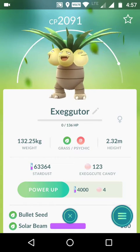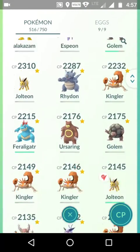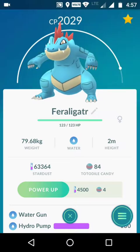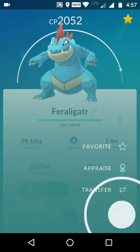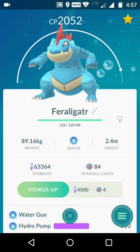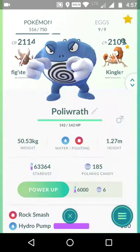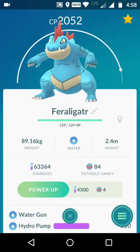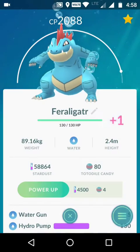This Exeggutor came back from a gym and got unfavorited — should I power it up? I also have a Feraligatr at 2052 with Water Gun and Hydro Pump. I also see a Poliwrath with Rock Smash and Hydro Pump — that's a really good Tyranitar counter, but it's already powered up. I'll go ahead with the Feraligatr and that Exeggutor to finish off my Stardust.